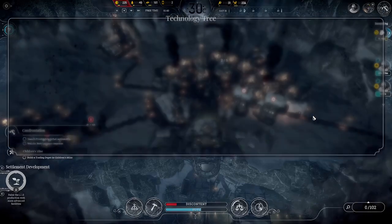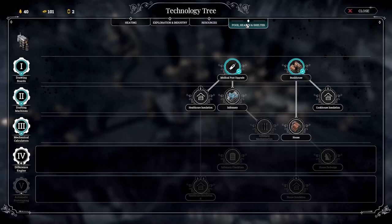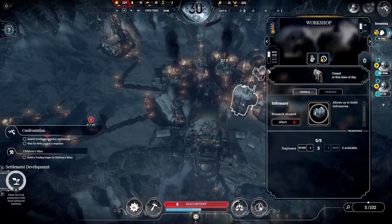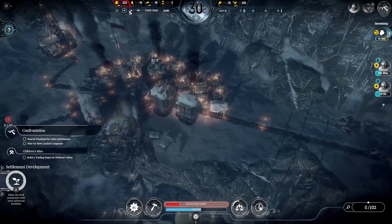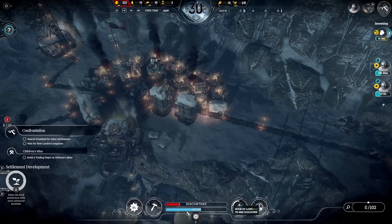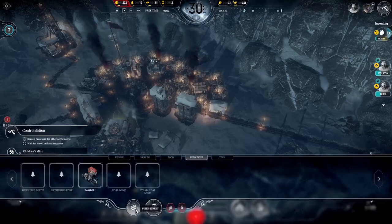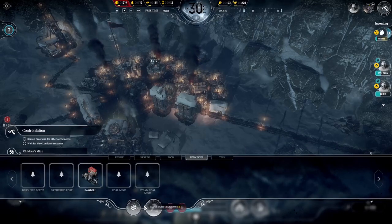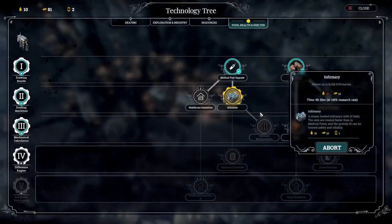Let's abort that and start early in the morning. I believe that building can heal gravely ill people. Let's quickly check that. Activated infirmary with 10 beds — the sick are treated faster than other medical options, and the gravely ill can be treated safely and reliably. So we don't need radical treatment.